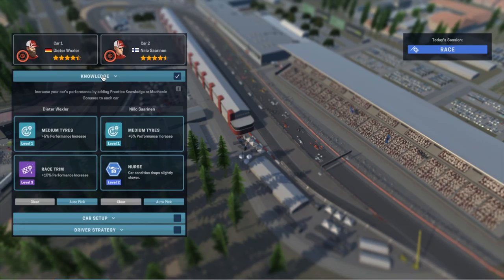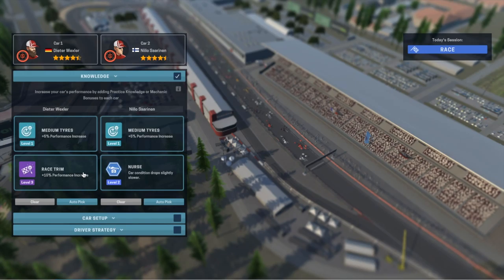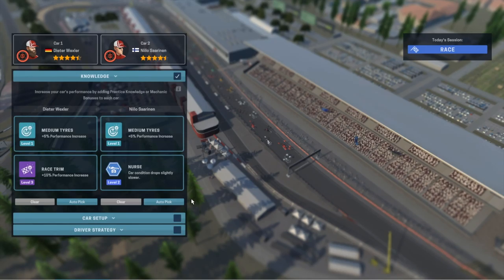So what you can do is look here and you've got all sorts of knowledge which tells you about people. For example, both of these drivers perform better on mediums than they normally would do. He's better at nursing the car and he's better at racing. You can make all of these perks active. So that's the knowledge section.